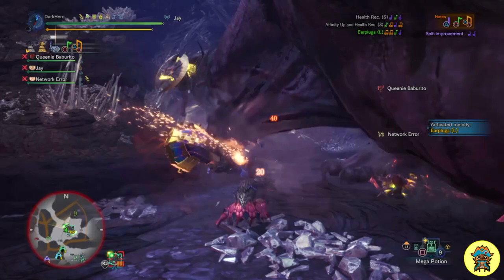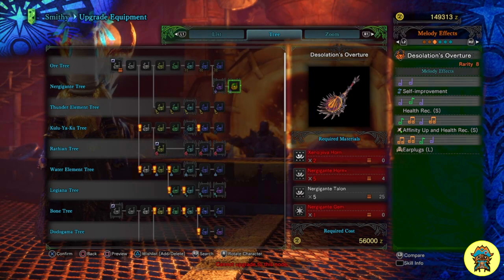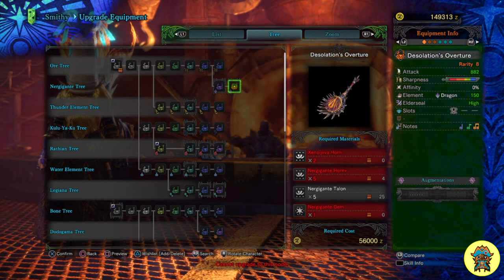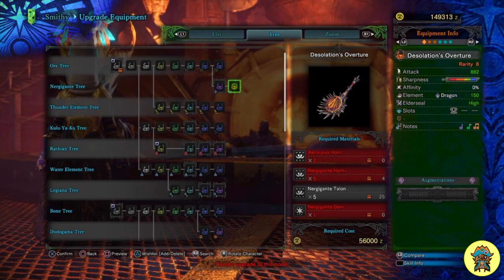On top of all that we also get the skill Hasten Recovery from this Hunting Horn, which makes it so that whenever you hit the monster you recover a small portion of your health — a nice bonus. A very good alternative would be the Desolation's Overture, the Nergigante Hunting Horn, which has all the same melodies. Its stats are 882 attack, blue sharpness maxed out, 150 dragon element, high Elderseal, and one level 1 decoration slot. It has more attack and a dragon element which Behemoth is weak to, so it might be good if you want to be more offensive.